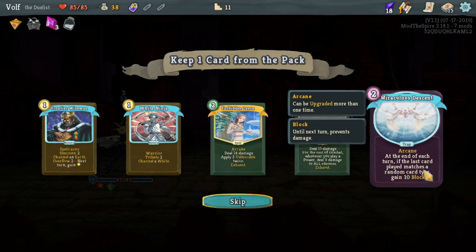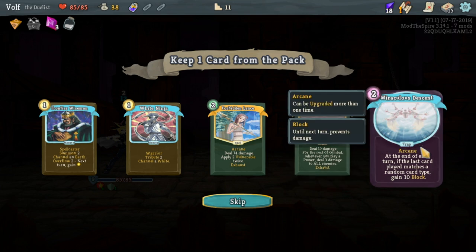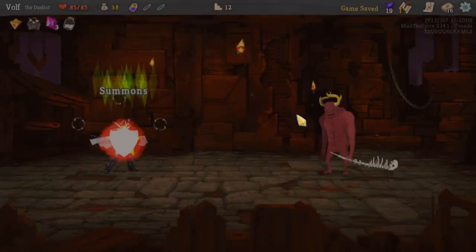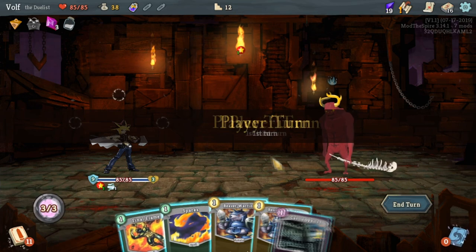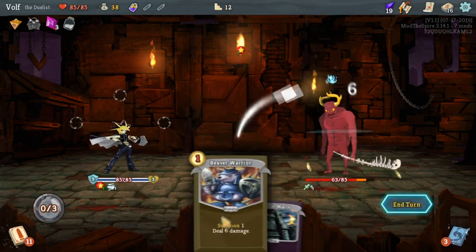At the end of each turn, if the last card played matches the card's type... I kind of get what it's trying to say. I'm just going to stop and save myself the embarrassment and keep going. Oh no - okay, the worst thing to be fighting is this guy. This guy is definitely going to get on my nerves a lot.